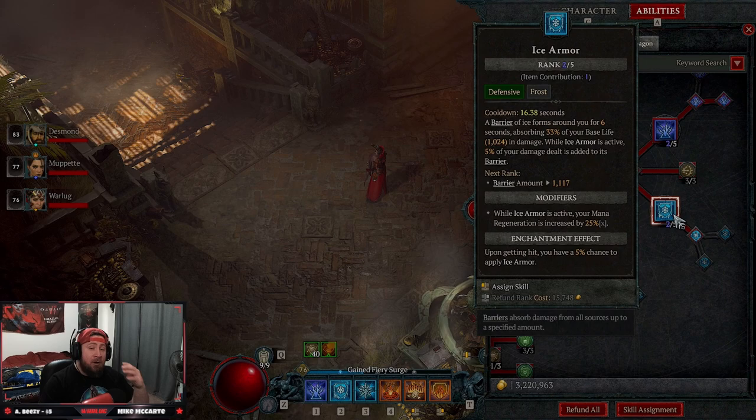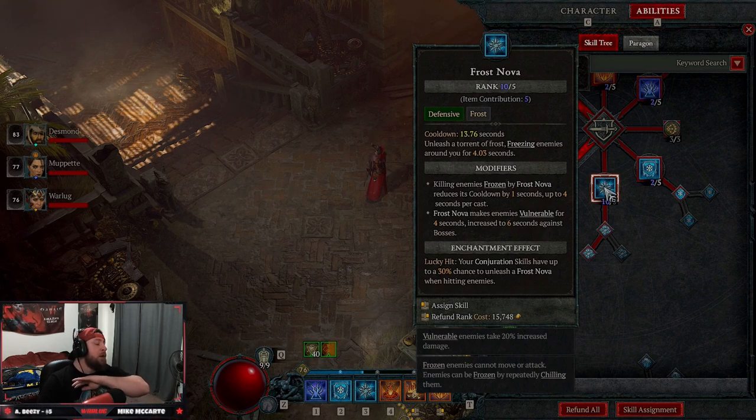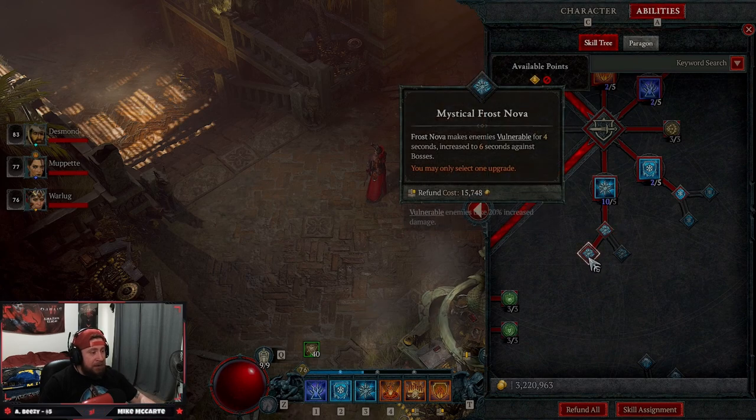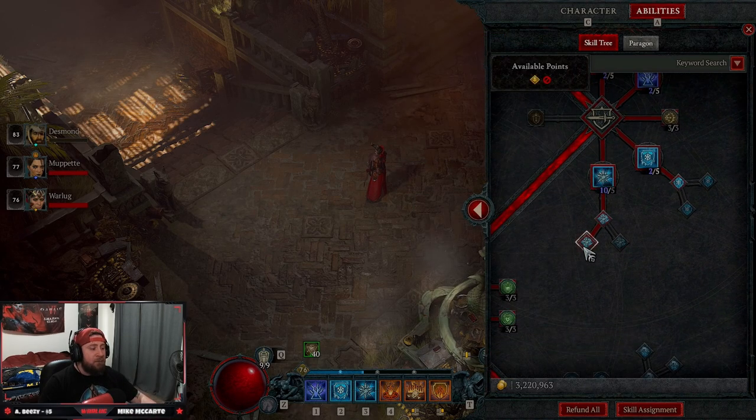Ice Armor into Enhanced Ice Armor just for mana regen, and also gives us a shield. Then we're doing as many points as possible into Frost Nova — this build relies on Frost Nova no matter what. You have to have it for this build to be super effective, so max this out. It gives us the lowest cooldown, which allows us to keep resetting it. We're taking Mystical Frost Nova, which will make enemies Vulnerable — this is our only way to make enemies Vulnerable for six seconds.